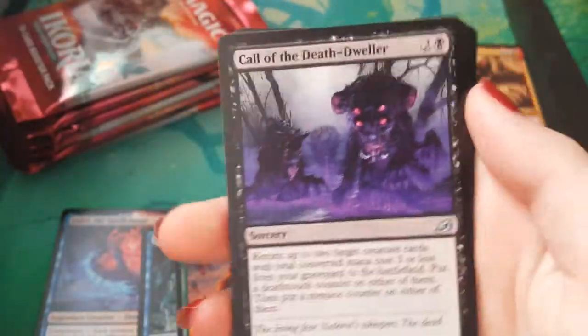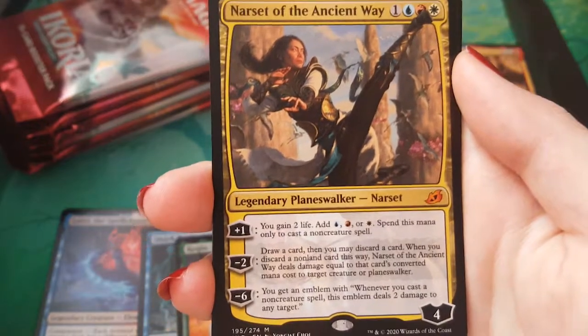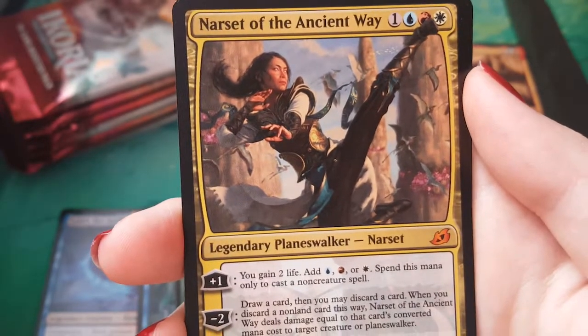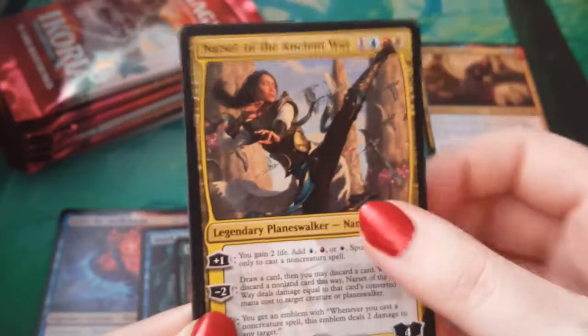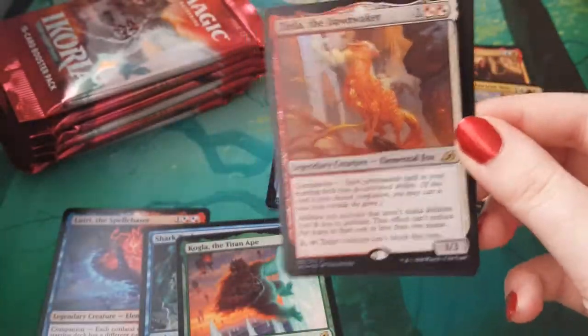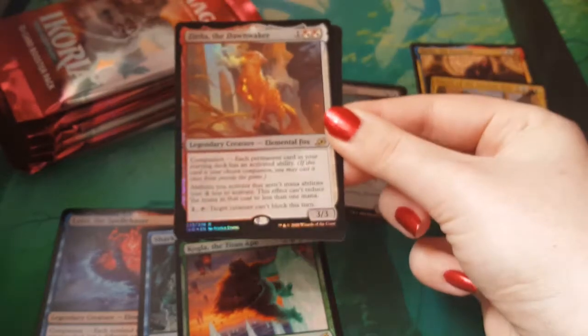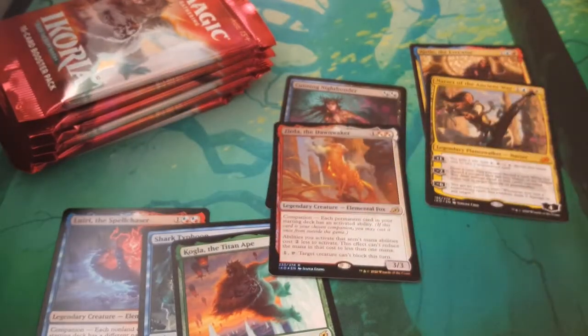I'm quite excited about the punch cards — they're sweet. Call of the Death-Dweller, Flourishing Fox, Titanoth Rex. Narset of the Ancient Ways with the non-freaky face and the high kick! High kick and birds — are those birds? No, they're dinosaurs. Of course they are. Well, maybe they're bird dinosaurs. That's pretty sweet — mythic number two. I think we have a foil. We have a foil — Zirda the Dawnwaker. Let's get some light on her. She's so pretty. That's a nice one to have — foil companion. Mainly because we haven't seen a Zirda yet. So that's really exciting.